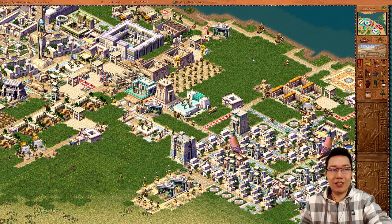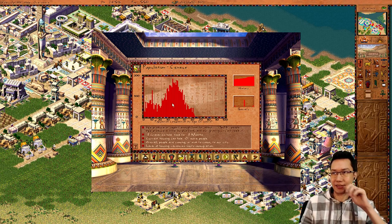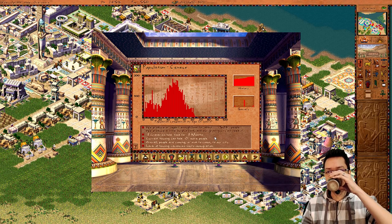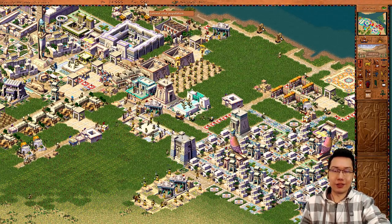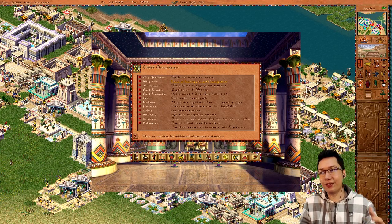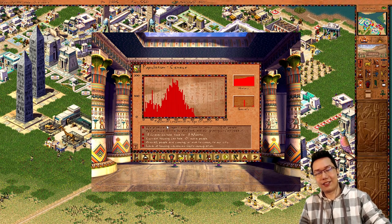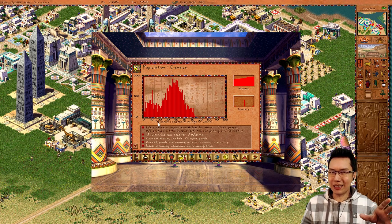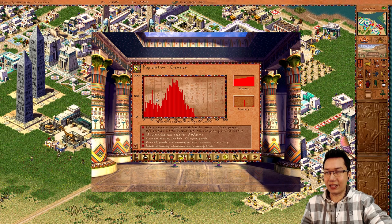The final point for today is point number ten: your aging population. If you go over to the census page — population census — you get to see their age. Quite often people will say: I have 5,500 people in my city, why don't I have 5,500 employees? They'll go to the labor window and see the city needs 50 workers, so they put down a couple of houses and 50 people move in, but they don't get 50 workers. It's mainly because of the age distribution: anyone below 20 does not work, and anyone above 50 does not work.